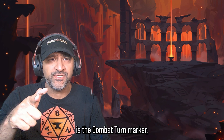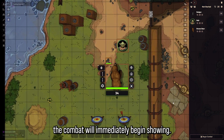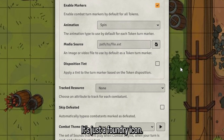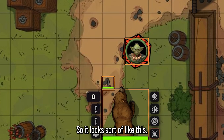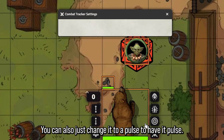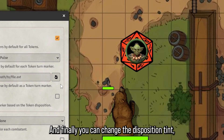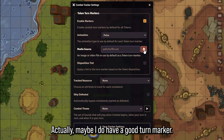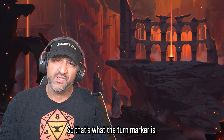Another feature in version 13 is the combat turn marker, which used to require modules. After rolling initiative and beginning combat it will show immediately — currently using a placeholder Foundry icon, but you can change settings. The animation can be changed from a spin to a spin pulse or just a pulse. The media source can be changed for a custom icon, and you can change the disposition tint so the turn marker color changes based on whether the token is an ally or an enemy.